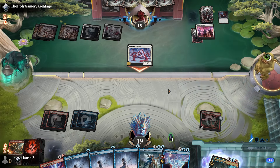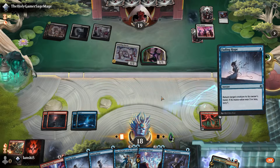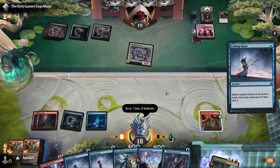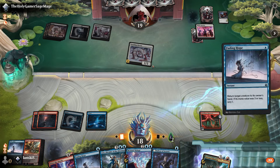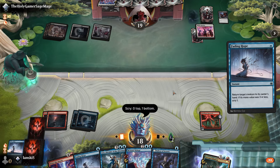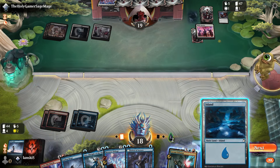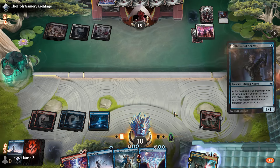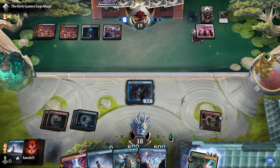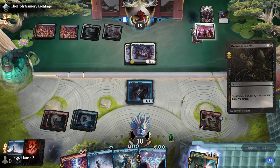Geistflame Reservoir is very useful in any burn deck, because burn decks usually have so many instant spells that deal damage. Each time you cast one, it gets a counter, and then you can remove those counters to deal damage to any target. Now we have our third island, so we can cast Delver of Secrets. Then we have two options: play Lear, Disciple of the Drowned, or Memory Deluge. It's better to use Memory Deluge on Delver of Secrets rather than Lear.